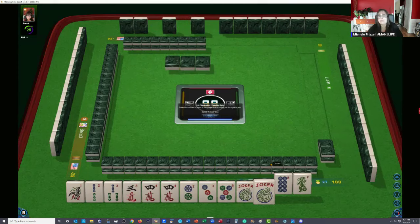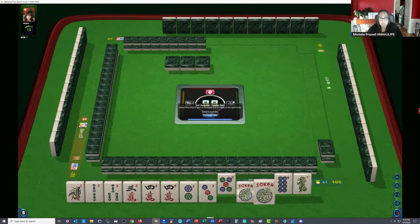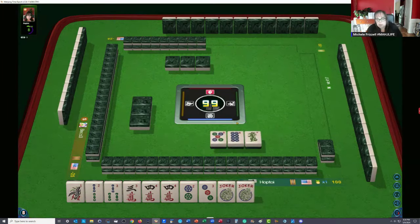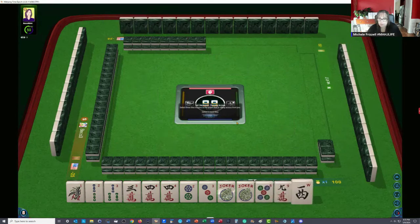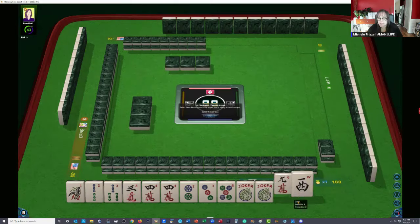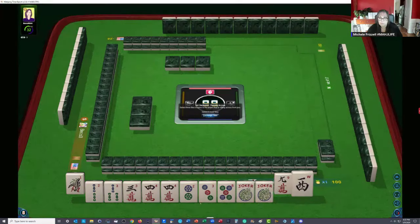We have a hand in here already: two, three, two, three, four concealed. Let's throw the five and the one. We already have our tiles right there. We could do three, four, three, four, five if we get a four bam, but that's a gap. And we don't have a four dot, so I wouldn't do the chow hand with fours because we have no flowers. I would rather look for fours — let the five go.